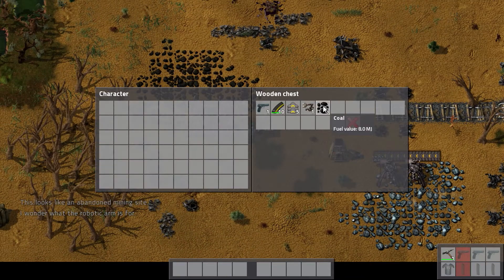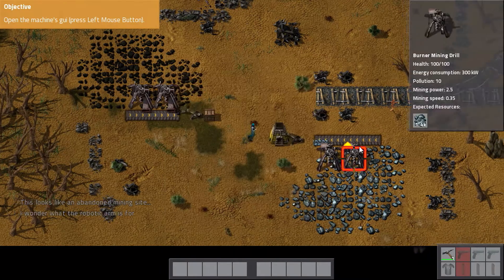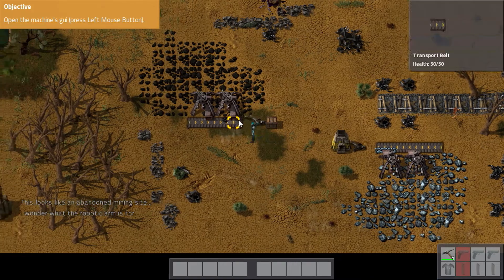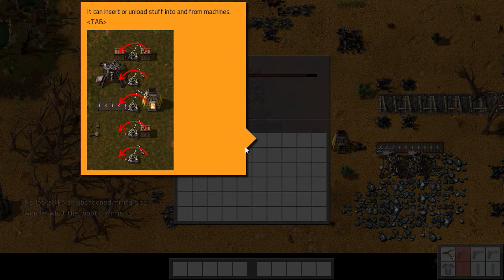This is making coal. Open the machine - this is called a burner inserter. It picks items up in front of it and places them behind it. That's cool - it can insert and unload stuff into and from machines.